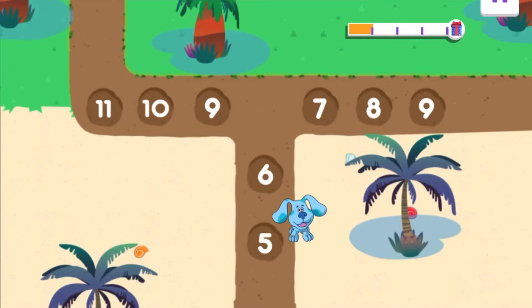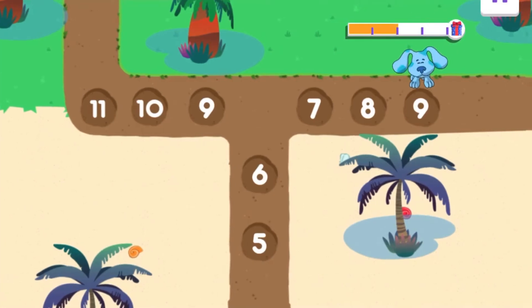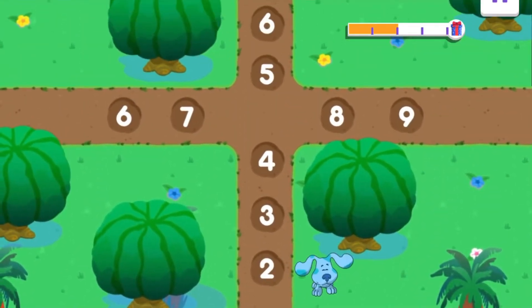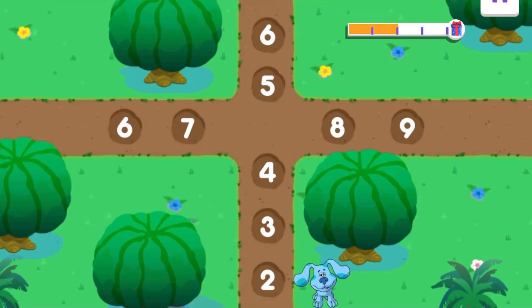Five. Six. Seven. Eight. Nine. Superb number skills! Keep following the path. Two. Three. Four. What comes after four? I'll give you a clue — look above Blue's head. What number comes next? Tap on it. Five! That was the clue. Six. You're getting closer to the moonflower.